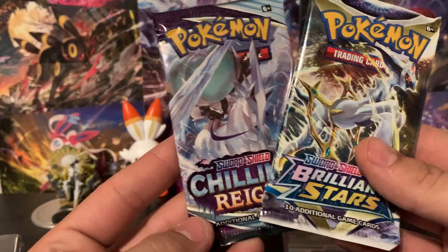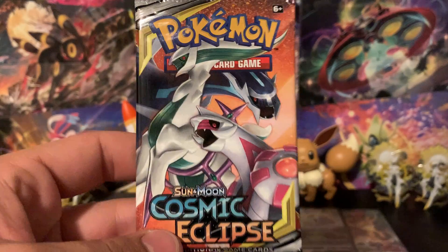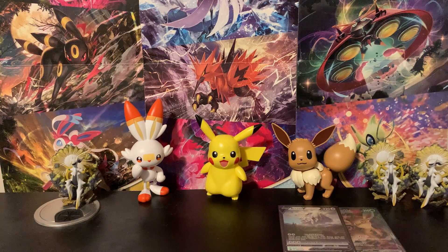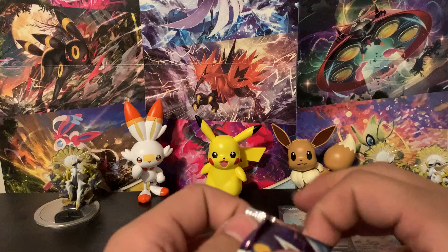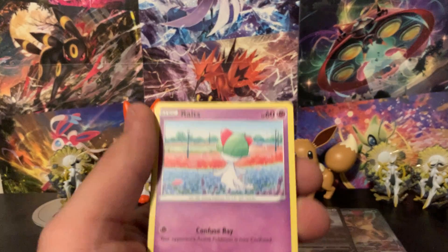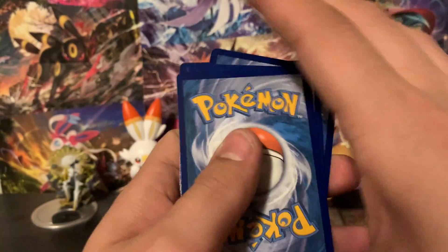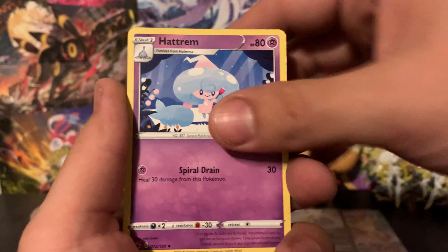Let's take a look at these packs — we've got one Brilliant Stars, one Chilling Reign, and one Brilliant Stars, and that Cosmic Eclipse with Palkia, Dialga, and Arceus on the pack art. There is a code card that comes with this too. If you guys want it, make sure you leave a like, comment on the video — just tell me anything about Pokemon, about this video, your favorite pull, favorite set, favorite card. Anything Pokemon related, let me know in the comments and you could potentially get it as a reply. Make sure you are liking, subscribing, and commenting, and it could possibly be yours.